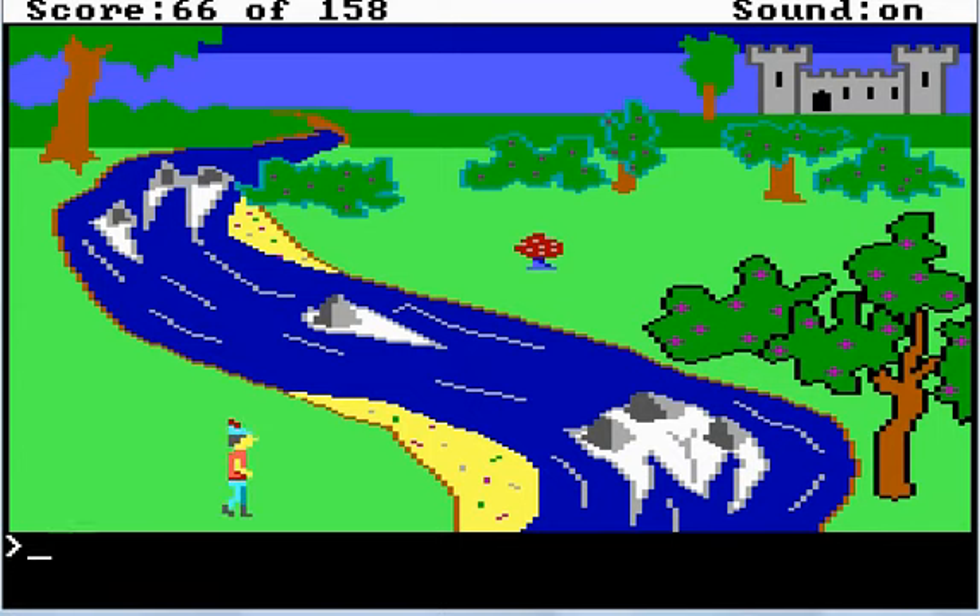There's a mushroom over there that you need to get later, but you can't just cross over this river. You have to take a bird later on over to the other side, and then get that mushroom. Incidentally, that bird and this location is the river that shows up in King's Quest V.